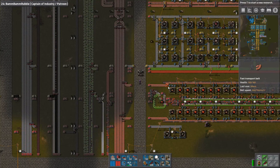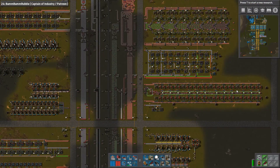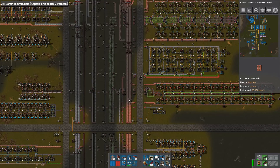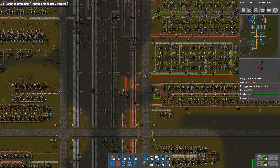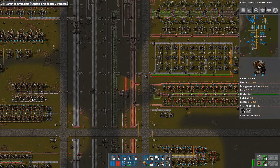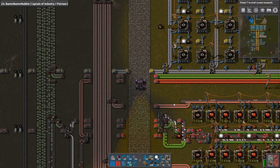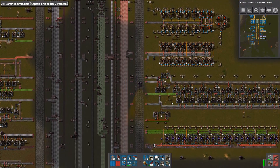Another thing worth noting: I said last time that I wanted to maybe make another blue circuit factory. However, it doesn't really make sense because I'm not able to support it. You can see I'm simply not getting enough — look how empty it is. I'm not getting enough petroleum. So the base cannot really support building much bigger than this, and that's perfectly fine.